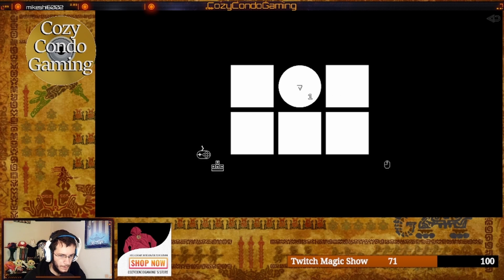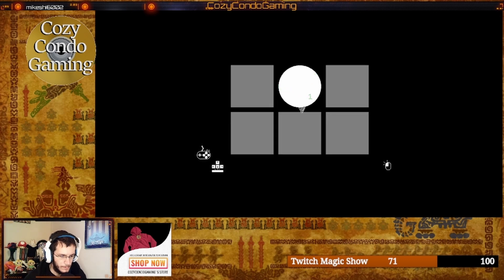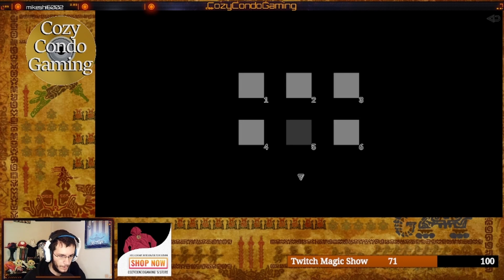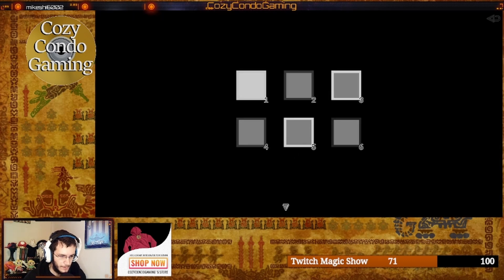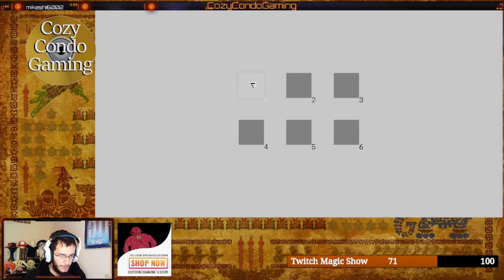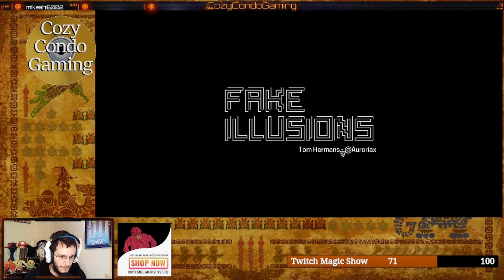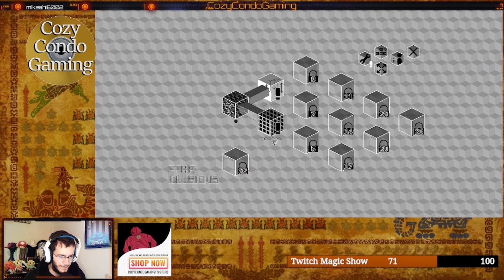Okay, this is weird. Five is different — yeah, five is different in this one too. One, when is the different one? I can't tell which one's different. Oh, six is different — it has a lighter square in the middle. Fake Illusions... okay, that's like — that's not the entire game, is it?